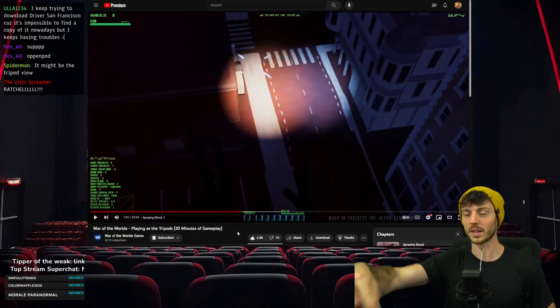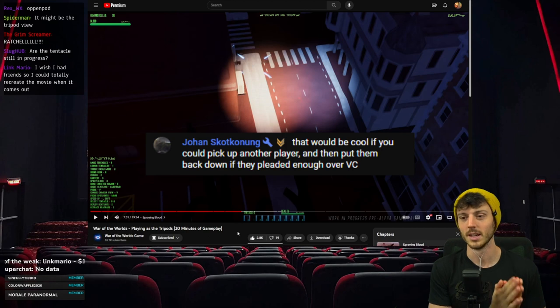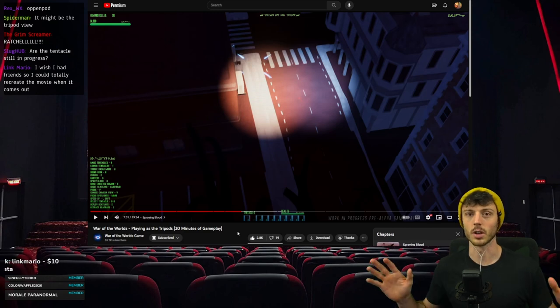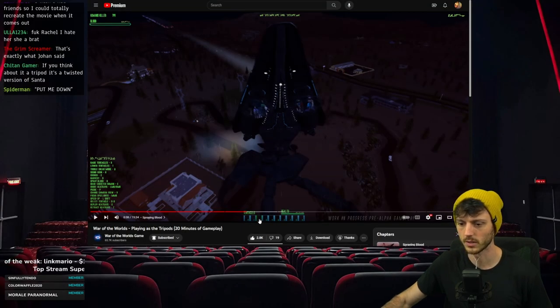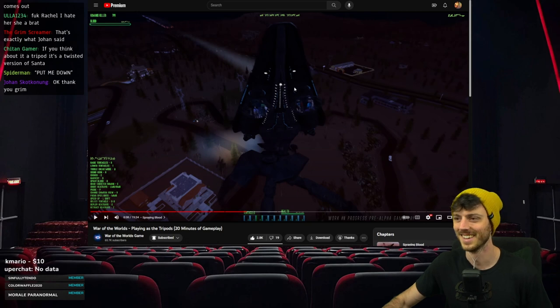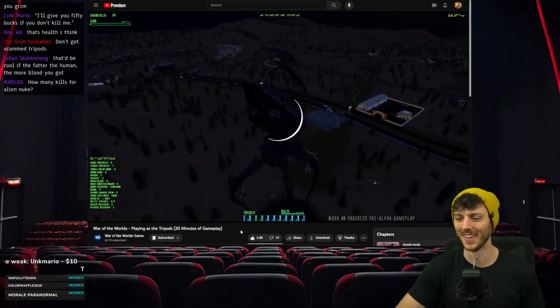People are gonna be streaming this - streamers are gonna play this with friends. Imagine the moment where you find someone you're playing with, you pick them up and look at them, and you'd see their gamer tag name right there. Please add that animation - pick them up, bring them right up to the camera, then throw them in the back. And if you have proximity mic on, you pick someone up and they can literally scream at you. Humans killed: 144 - he's been on a rampage! I love the alien writing.